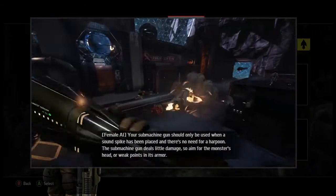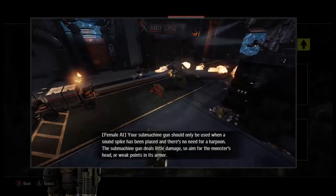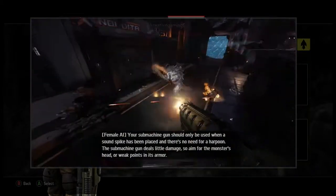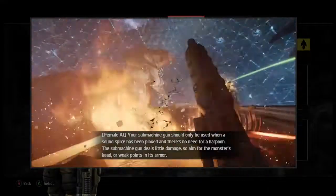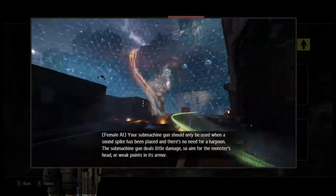Your submachine gun should only be used when a sound spike has been placed and there's no need for a harpoon. The submachine gun deals little damage, so aim for the monster's head or weak points in its armor.